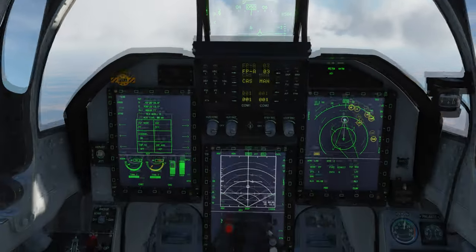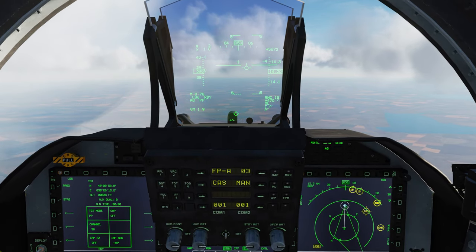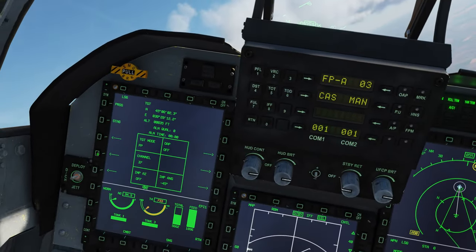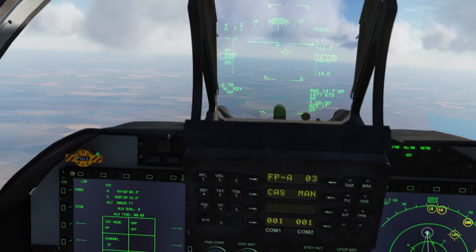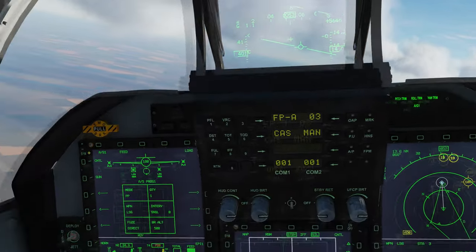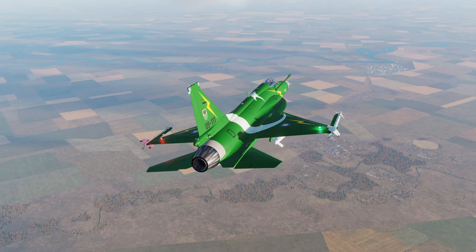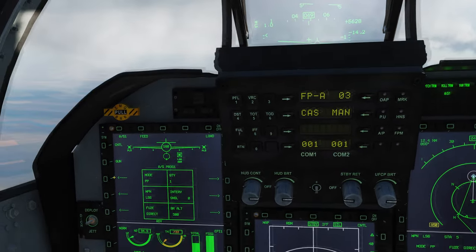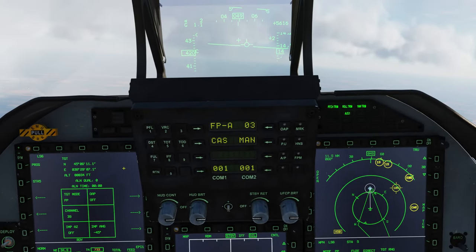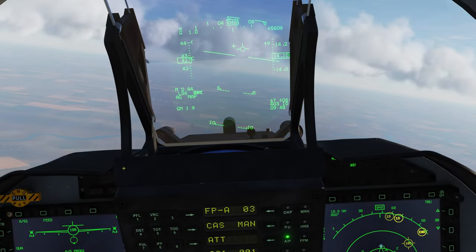We are pretty far away, so let's test exactly how accurate it will be at this distance on such a small target. Bomb one is away — we switch to the second bomb, channel 37 for the next waypoint. Then we switch to channel 38 for the next pre-planned point, bomb away. The last bomb will go towards pre-planned point 39 — bombs are away.